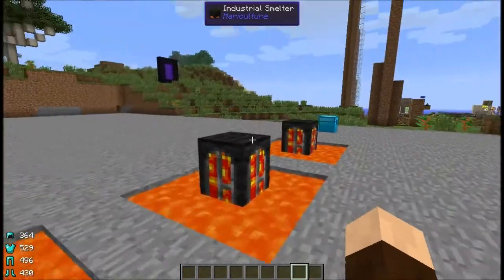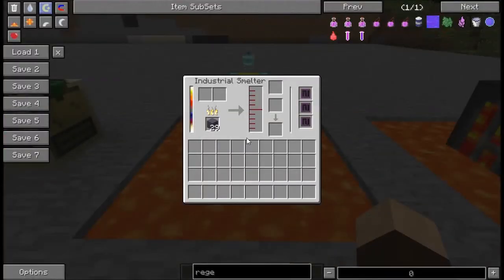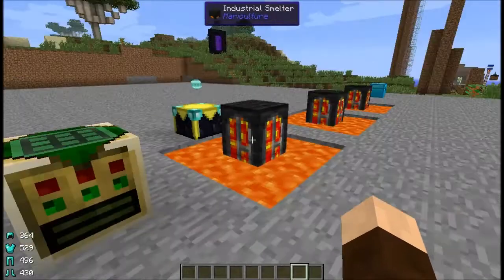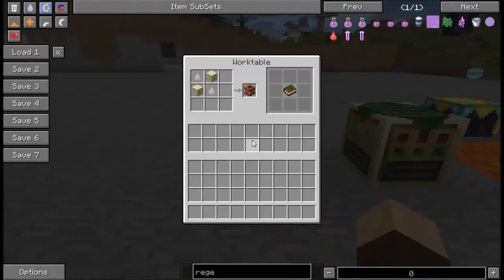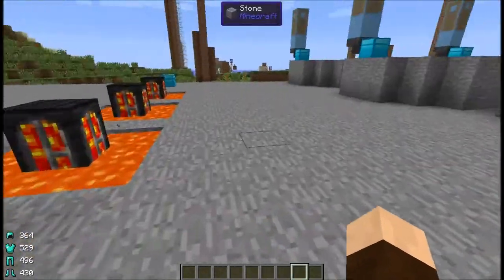The nether droplet, which you get from the three nether fish, requires 1,000 degrees in the industrial smelter. When you put one in, you get one-twentieth of a bucket of lava, so you need 20 droplets to make a full bucket — kind of low yield, but once you get the nether fish going you can get a steady supply. The ender droplet: take nine of them and you can get an ender pearl. The destruction droplet: take two with two sand and you can get one block of TNT.